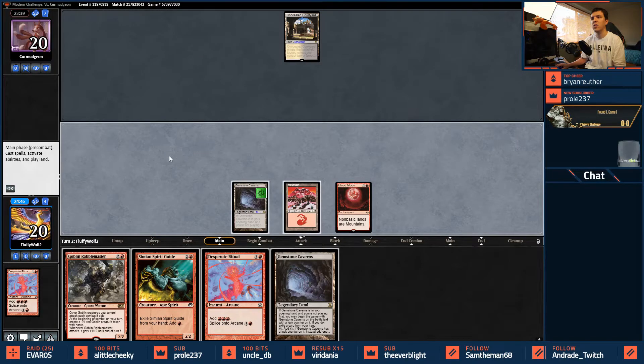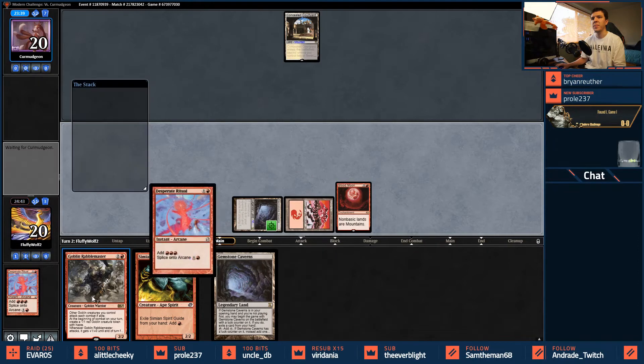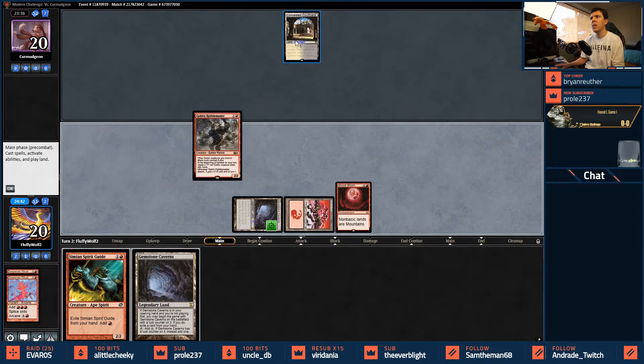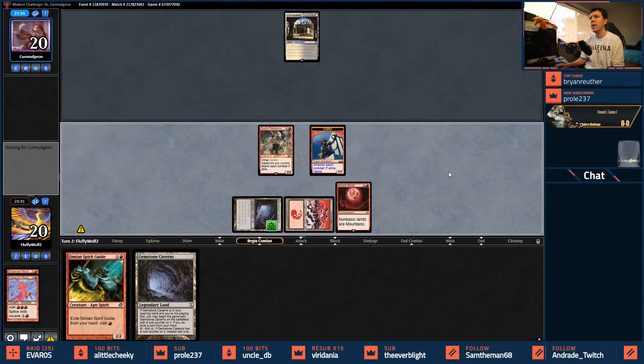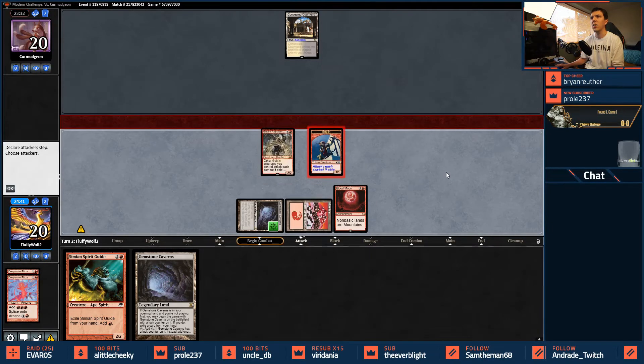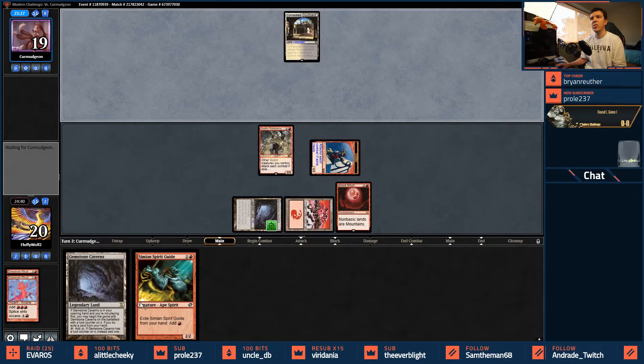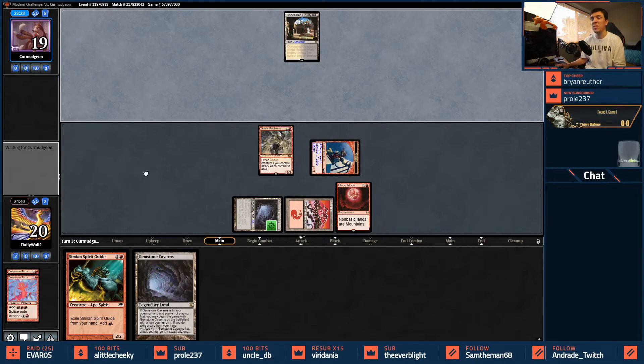Concealed Courtyard suggests Thalia, Leonin Arbiter, and Eldrazi, because Caves of Koilos will create colorless mana. They whiffed on a land, so they must have a bunch of two-drops. I'm guessing those two-drops are extremely powerful because they wouldn't have kept a single-lander — although we did too, but we had a turn-three play. Looks like Blood Moon gets us the distance here.